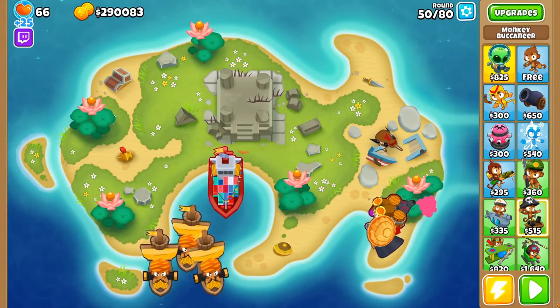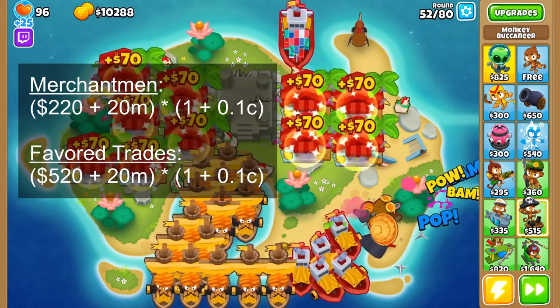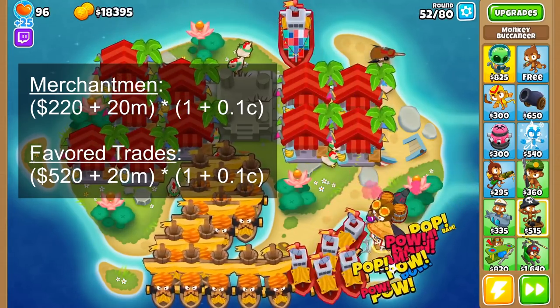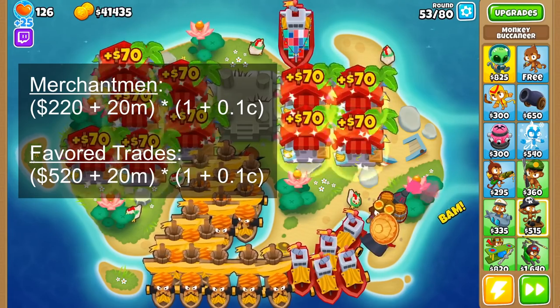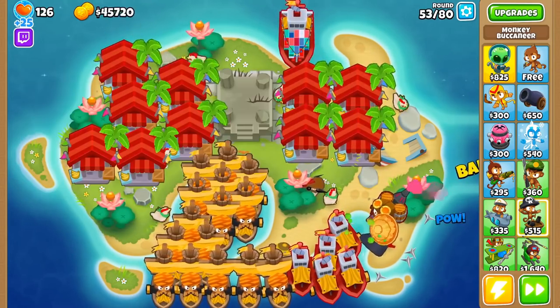The important thing is that these two buffs stack. The formulas on screen show how much Merchantmen and Favorite Trade Buccaneers make per round. M refers to how many Buccaneers are affected by the Trade Empire's money buff, and C refers to the number of Central Markets. In short, Merchantmen and Favorite Trades will cap out at $840 and $1,840 per round, respectively.